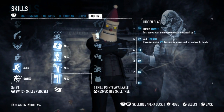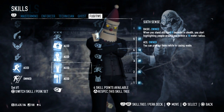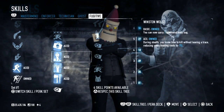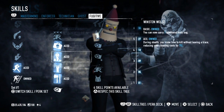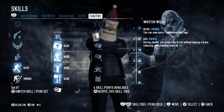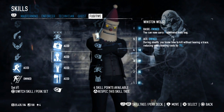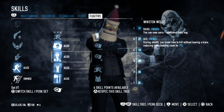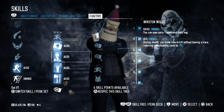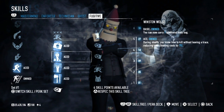Fugitive tree: you want Six Sense aced so you can pick up items while you're in casing mode. You can also mark people while you're standing still. Winston Wolf aced will really help out with your cleaner costs in stealth, especially when you're doing missions quietly on Deathwish — it will cost $50,000 per civilian, but with this skill aced, it only charges you $12,500.